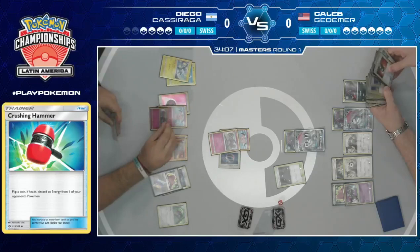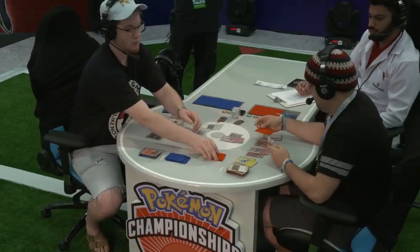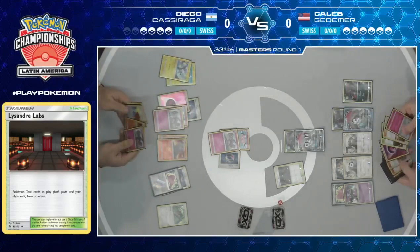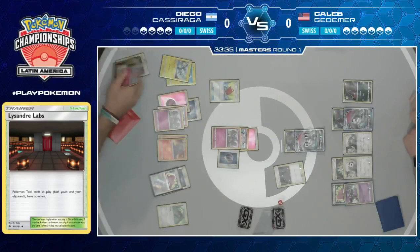There we see the Lysandre's Lab come down from Caleb — his second one — meaning that Choice Band isn't really doing much right now. And if Diego can't even get his hand down to zero, he cannot take a knockout on Zoroark. A very unfortunate turn for him. Of course, that Alolan Muk is proving dividends, just stranding that Ditto Prism Star on the bench. Diego has all these Stage 1s in his hand, needs to play them down, but it's not good.